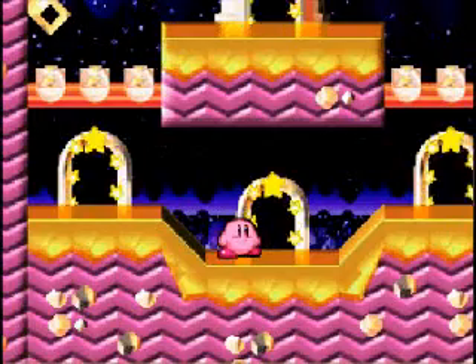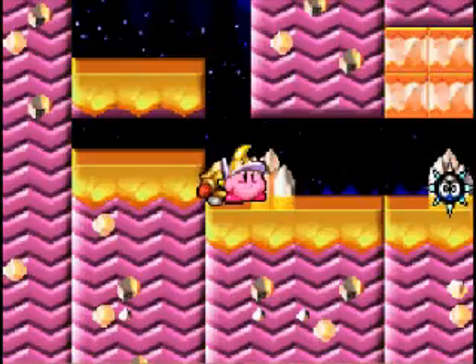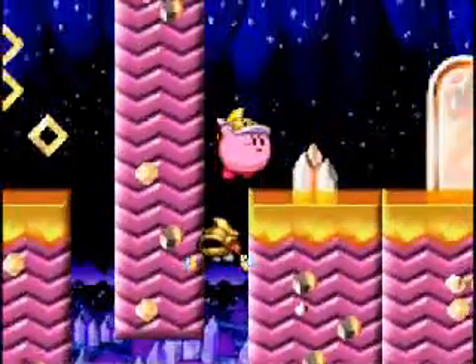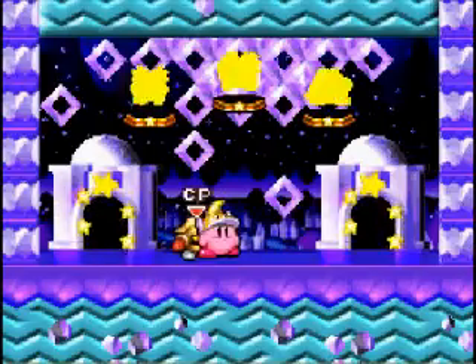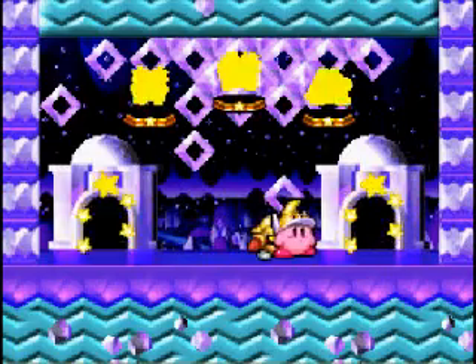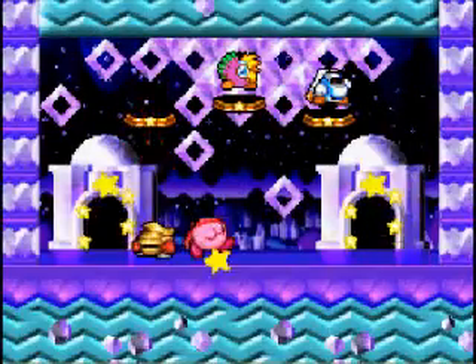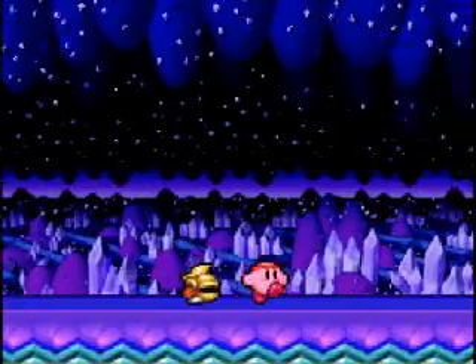Okay, we're back to where we were. Instead of going this way I'm gonna try going up and going like this. I'll choose wisely again - I'm going with Fighting Kirby, the punching bag, and I'll keep Cutter Kirby as my teammate. So we're gonna go fight some boss.